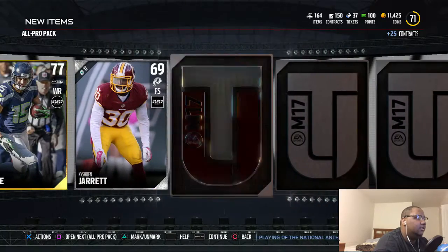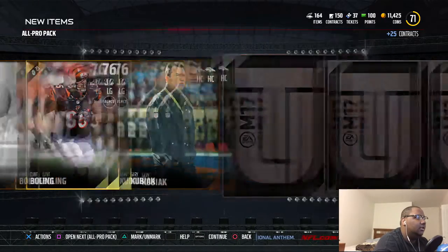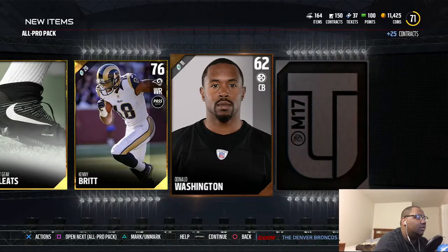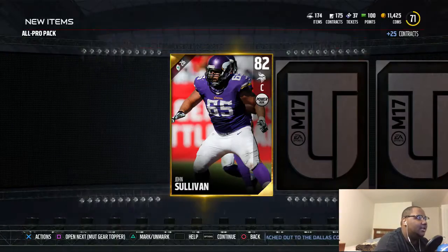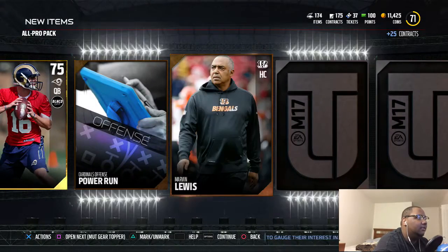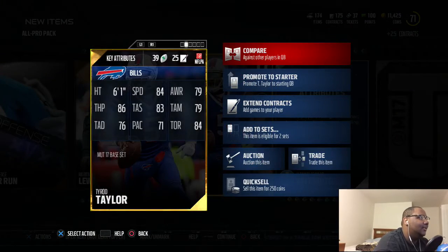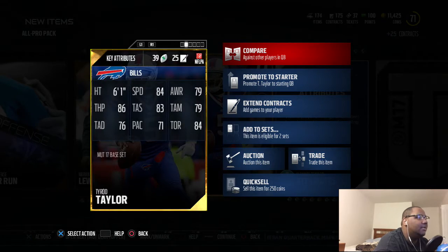Fifth pack: Jermaine Kearse again, Redskins Away, Clint Boling another right tackle, Mutt Gear, Kenny Britt Washington, Colt Stadium again. Looking for that elite man, looking for that fire — John Sullivan, Darius Smith, Baylor Stadium, Jared Goff, Marvin Lewis. We got that 77 Tyrod Taylor — I do like playing with Tyrod, that Tyrod Taylor might be something nice.